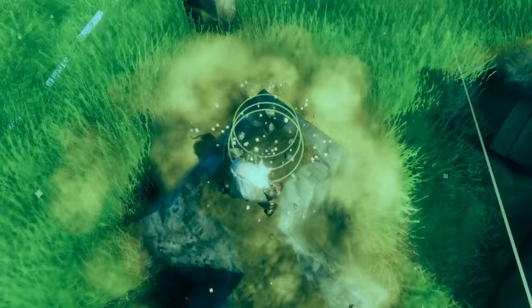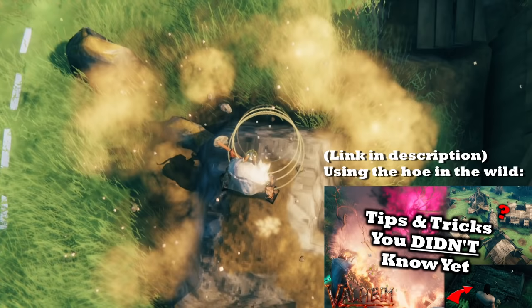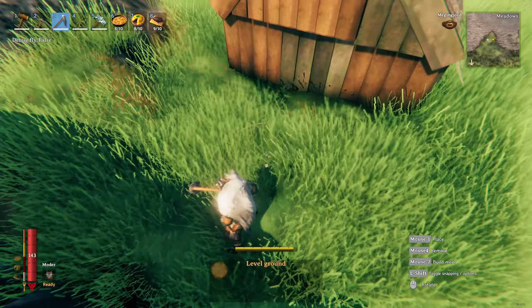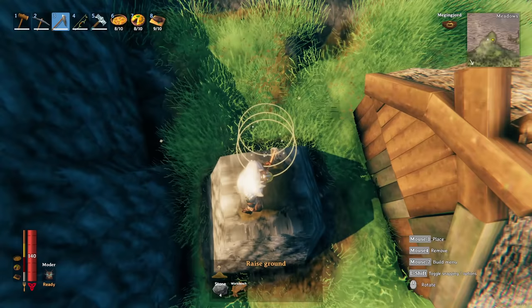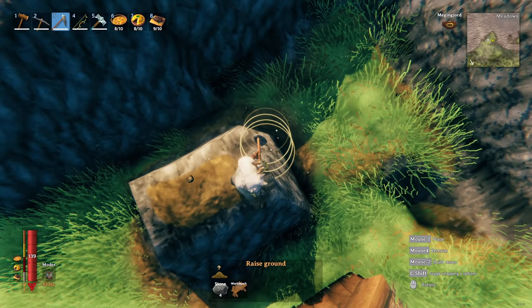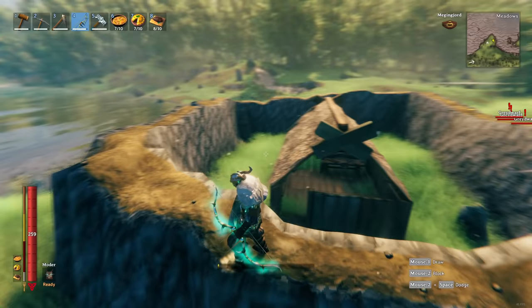Mistake number two: not knowing that the hoe is mightier than the shield. This is about using your hoe to make your base an incredible defensive fort. Using the hoe's 'raise ground' option, you can create indestructible earth pillars. The first pillar costs a little stone, but every pillar afterwards only costs four stone. Just aim your cursor at the right height, raise the ground, and the next pillar will automatically match the previous pillar's height. Surround your base with these pillars tied together and you'll create an indestructible wall.